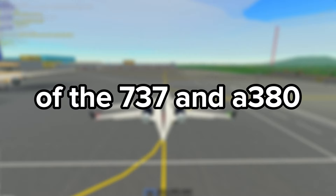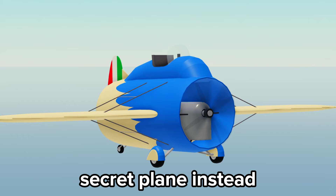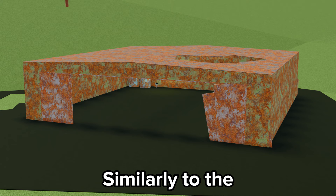Starting off quickly with this unexpected addition: the Carboni Stipper has been added. It was originally meant to replace Derek's creation, but it was decided that there will be a secret plane instead which you have to find, similarly to the UFO or Derek's creation.